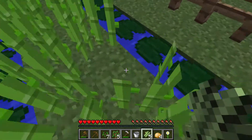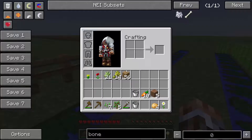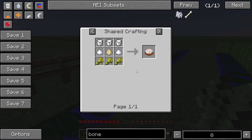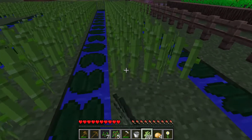In a crafting table, you can make paper by putting three sugar cane in a row, or make sugar by putting just one in. Sugar can be used with milk, wheat, and an egg to make a cake, or you can make pumpkin pie or a fermented spider eye — though those are getting pretty advanced and we'll get into those later.